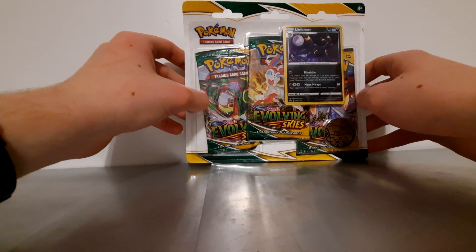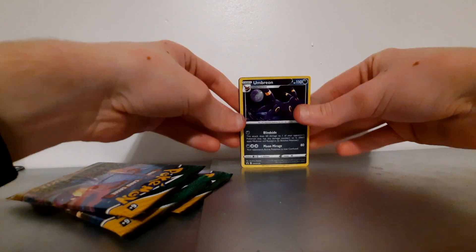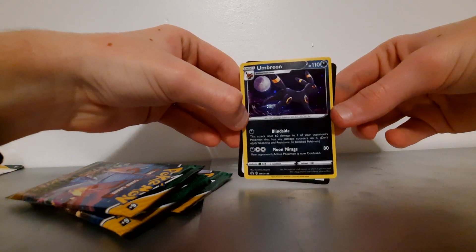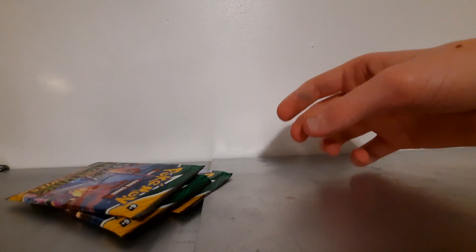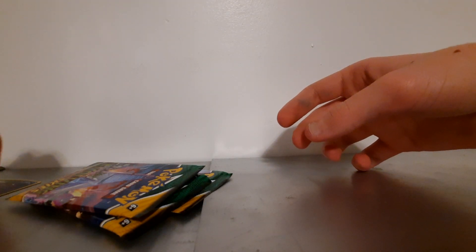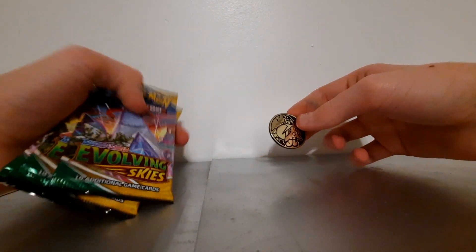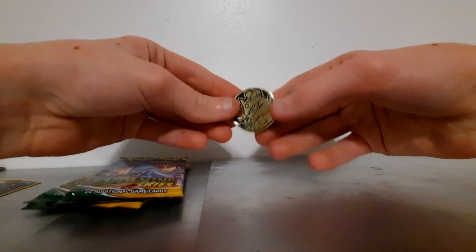I hope to get a Rayquaza today in these three, so let's hop right in. I got it opened up. Here's the Umbreon — that one's in the front, I guess it's the promo card. There will be a pause between every pack, just because I collect the cards after, so it's not just one big pile or a mess. And here is a little coin you get.